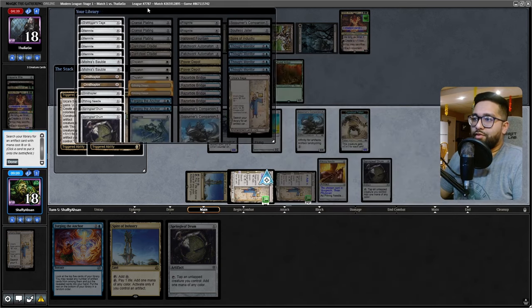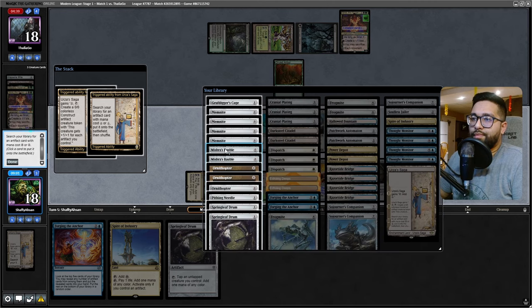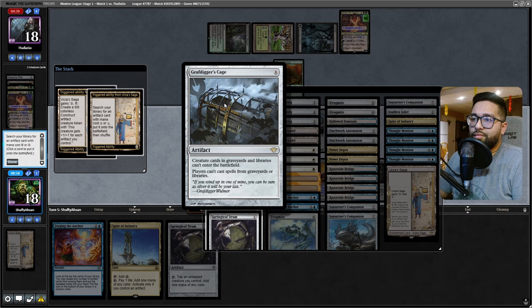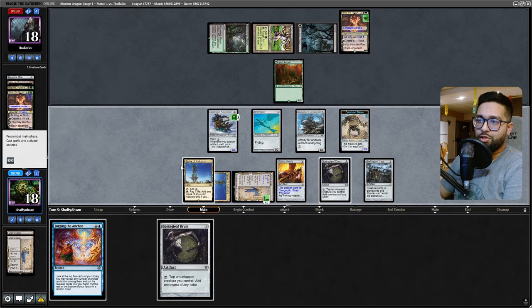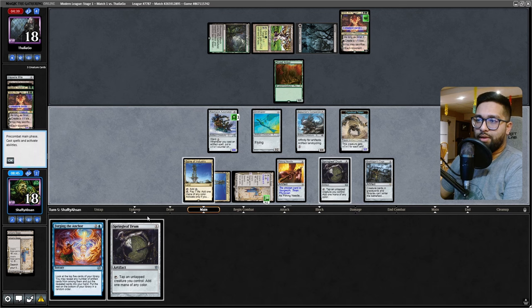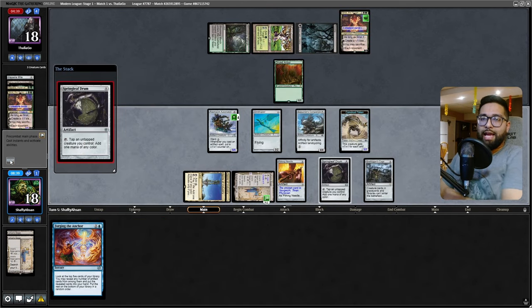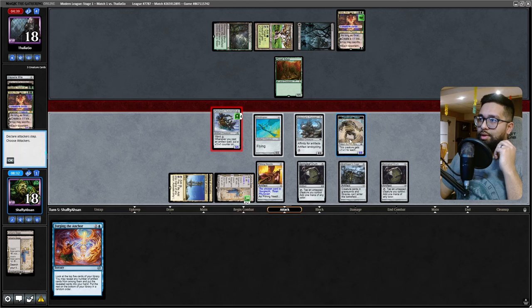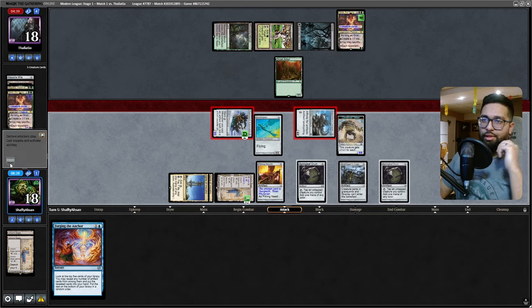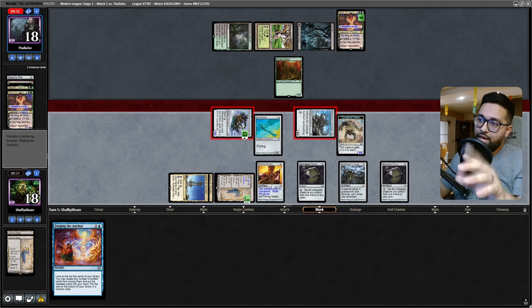Do I still grab Springleaf Drum or do I grab Cage? Cage might be hot - Cage actually might be good because then they can't tutor. Let that come up - yeah, Grafdigger's Cage makes it so they can't Chord. Then what we do is attack the Grist, attack the Grist - make it so it doesn't live. I don't want it to live. I've dealt with the Yawgmoth here.